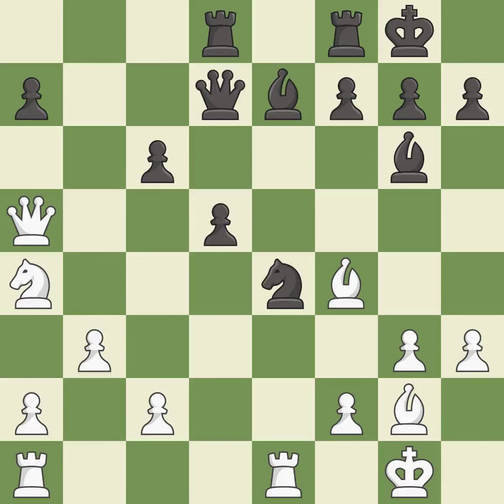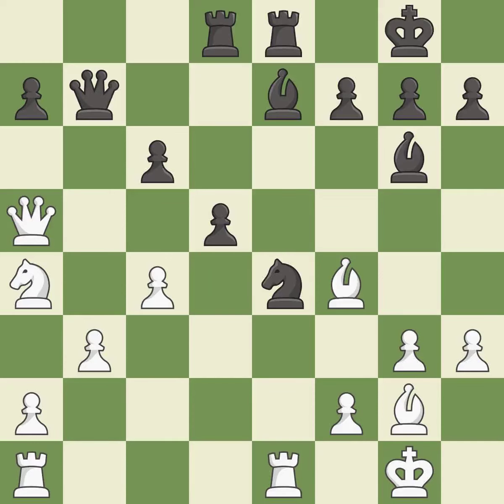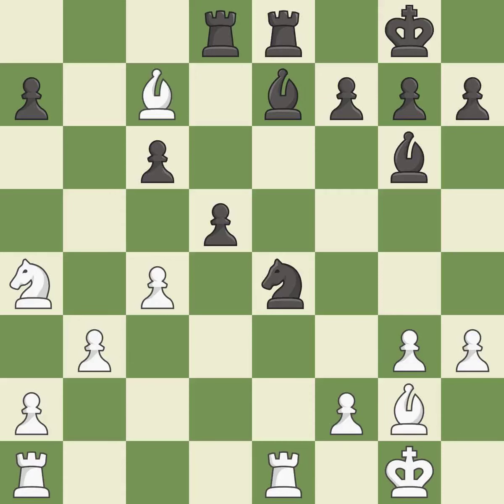This moves the queen to safety; it is best. One of the best moves — it is excellent. This overlooks an opportunity to develop a rook off its starting square — it is an inaccuracy. This threatens to fork pieces; it is best. This offers to exchange pieces of equal value — it is excellent. After all captures, this is an equal trade; it is good. Recaptures — it is best. This wins time by threatening a bishop and forcing it to move away; it is best.